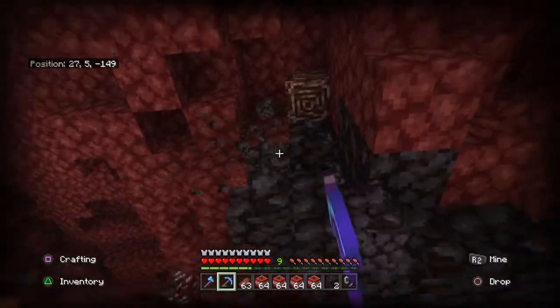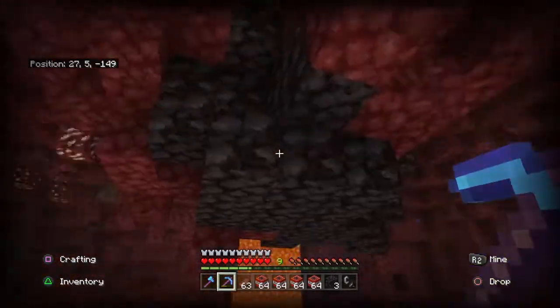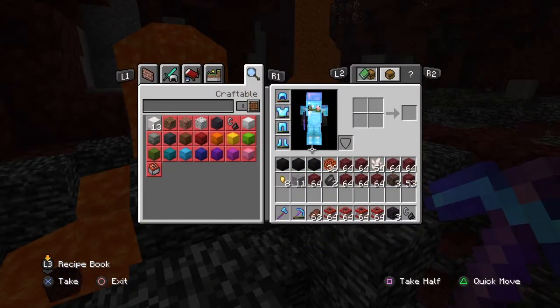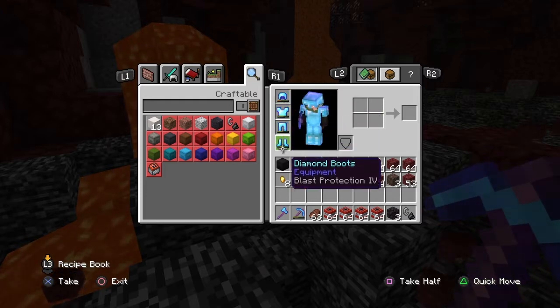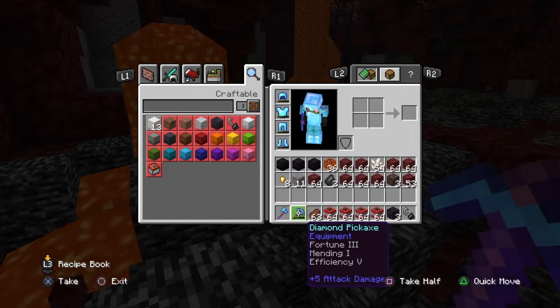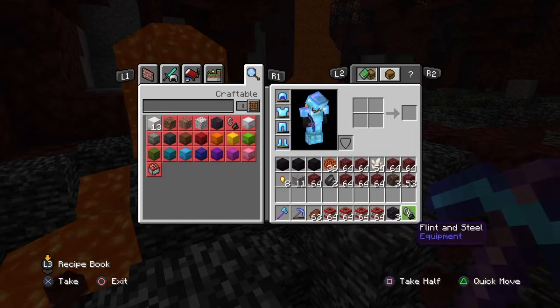As you can see, I have just found some here. But before we get to that, to actually find these and have a chance of finding them, you need full armour with blast protection, a diamond axe with sharpness or a sword to protect yourself, a pickaxe with mending and efficiency, TNT and flint and steel.